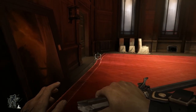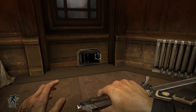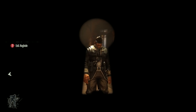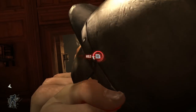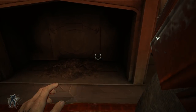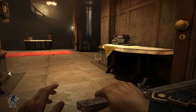Dr. Galvani's office, by the way, is where you would have gotten the infected rat guts. Speaking of rats, that hole in the wall — if we were to possess a rat, we would be able to go through the vents and come out a different side of the office. We're gonna be taking advantage of some of those possession-based shortcuts later on in this mission.